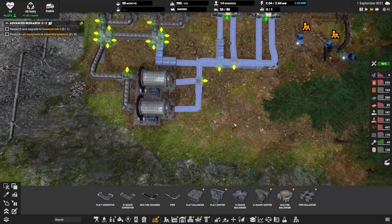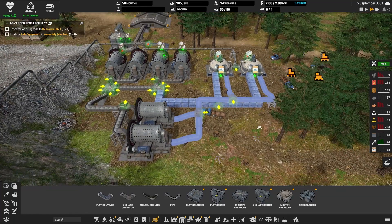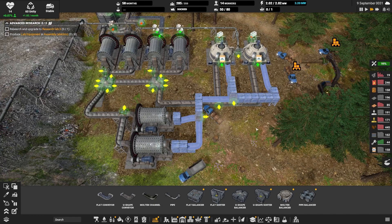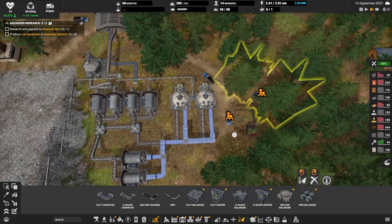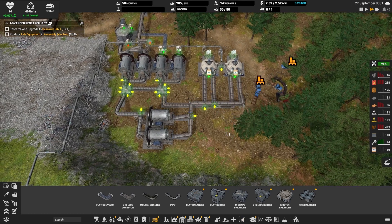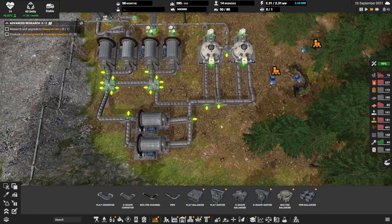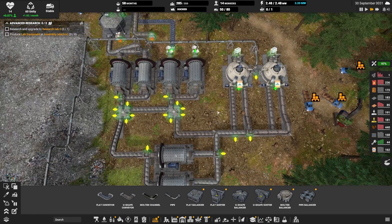This is how this setup looked when it was almost finished. I would also add two more concrete mixers as soon as I cleared additional space from trees, and later I would build a conveyor to deliver cement directly from the kilns to the concrete mixers. For now cement is delivered by trucks, and water comes from the same line supplying copper electrolysis.